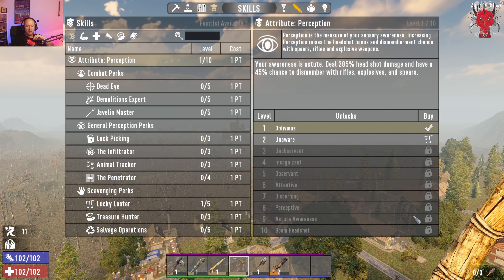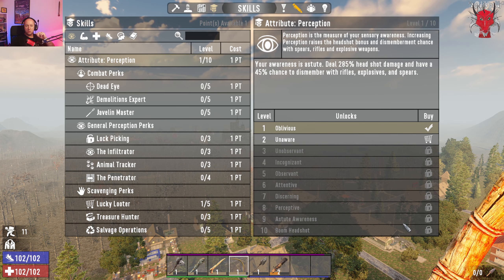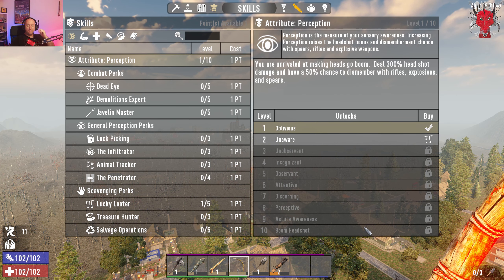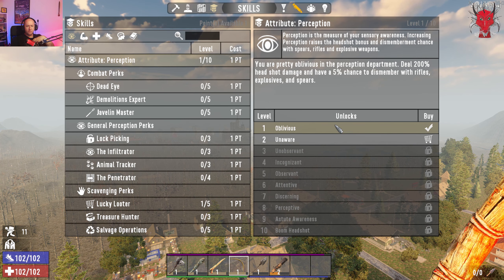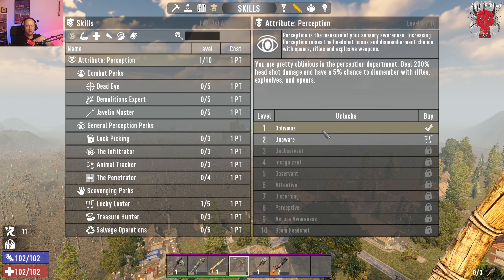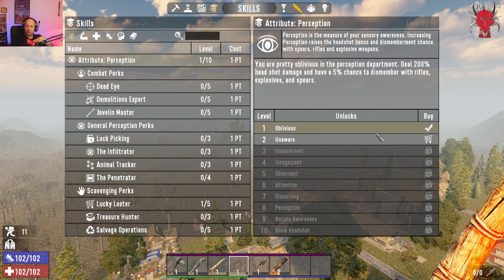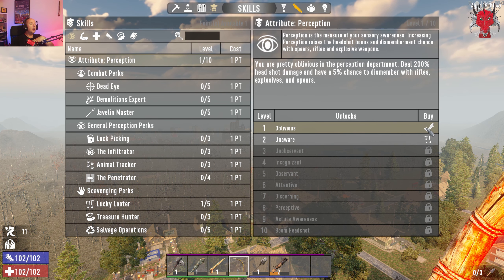There are 10 ranks in this tree, and as you get further down, I think ranks 8, 9, and 10 require two levels each to rank into, and rank 10 is actually three levels if I'm not mistaken. We're currently on 'Oblivious' at level one — you deal 200% headshot damage and have a 5% chance to dismember with rifles, explosives, and spears.